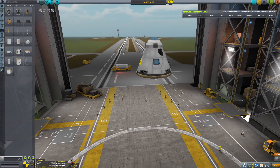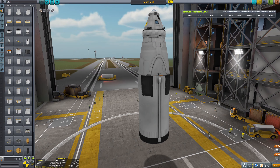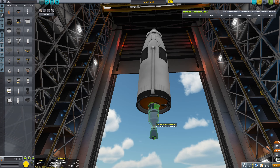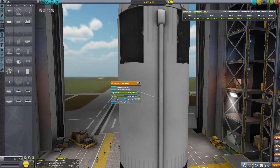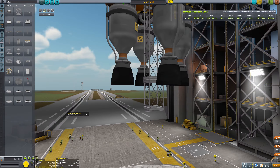As all KSP players know, the construction of a vehicle is: fail and try to learn from your mistakes, and then retry again.